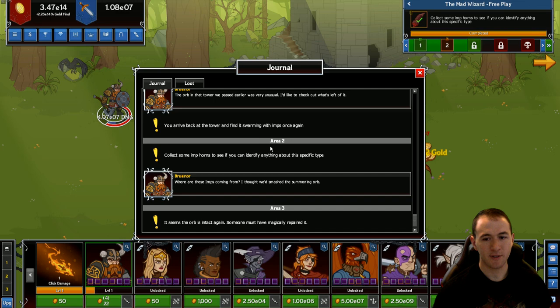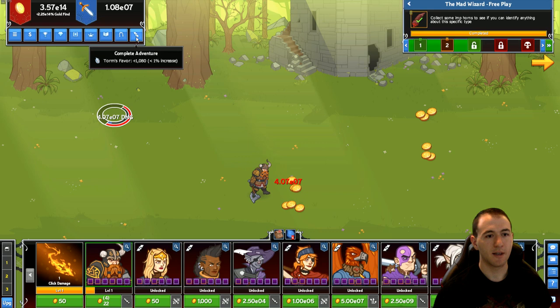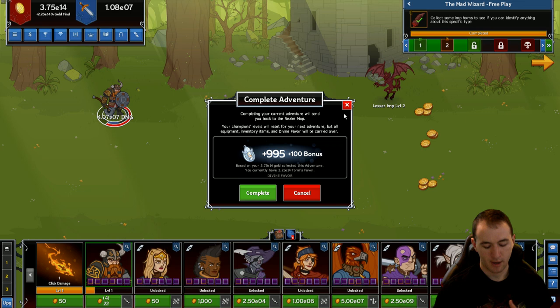Here is the journal — you can see your little chit-chats, stuff that you've earned, and loot for past adventures. Here is time gates, which is getting its own video because it seems complex. And then here is the complete adventure button, which is generally used once you've completed an adventure — it'll say 'hey, you're done, do you want to continue or wrap it up?' If you click that button, it'll give you a summary screen.